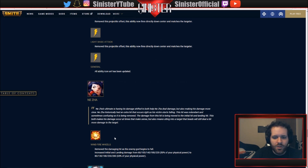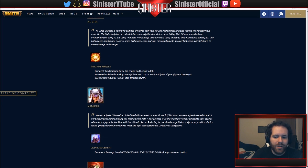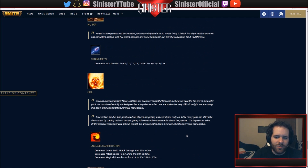Naja: Fire Wheels - removed the damaging hit as the enemy begins to fall, increased initial and landing damage from 60-220 to 80-80, and physical power scaling goes from 50% up to 65% - big buffs. Nemesis Divine Judgment: decreased the damage from 20-40% down to 20-30% of the target's current health, so late-game nerfs. Nu Wa's Shining Metal: decreased stun duration from 1-1.5 seconds to 1-1.4 seconds, just a late-game nerf. Sol: getting nerfs - Unstable Manifestation decreased bonus attack damage from 25 to 20, attack speed from 1.2 to 1, and magical power bonus from 1.0 to 0.8, so roughly 5-point dips across the board.